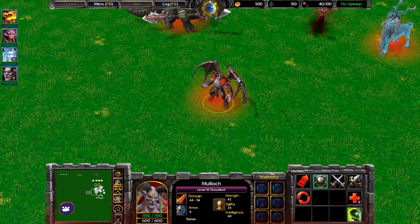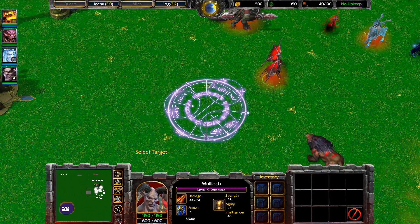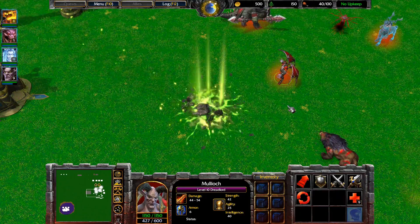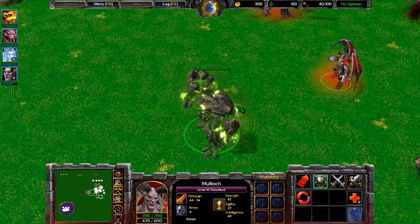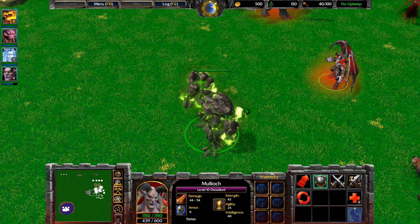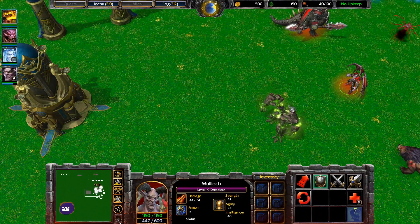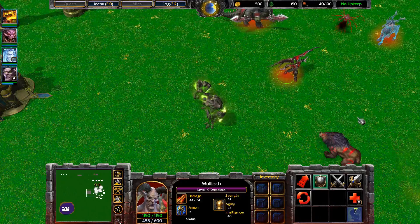Here we have Dreadlord. His model has not changed, but actually the animation of the new Infernal's summon was changed. Let's check it out — I'll just use it. You see that landing, everything crackling. It actually looks like a meteorite landing on the ground now. Before you could just see a floating Infernal model going down to the ground and hitting it hard, and there was no splash on the ground. So this was added.